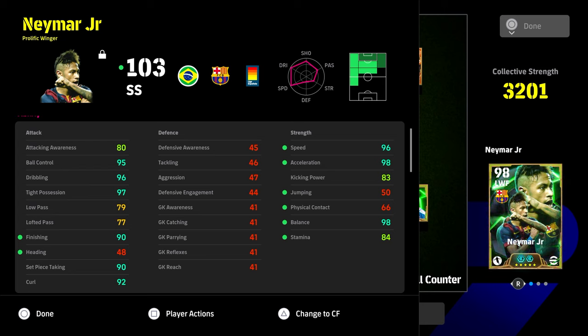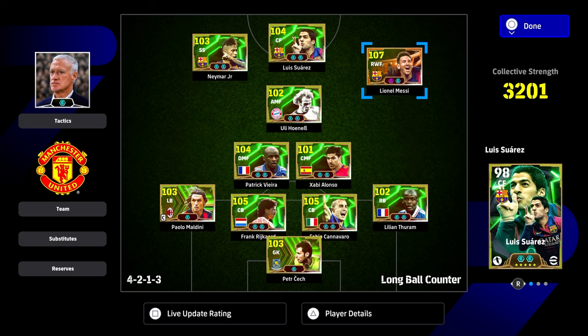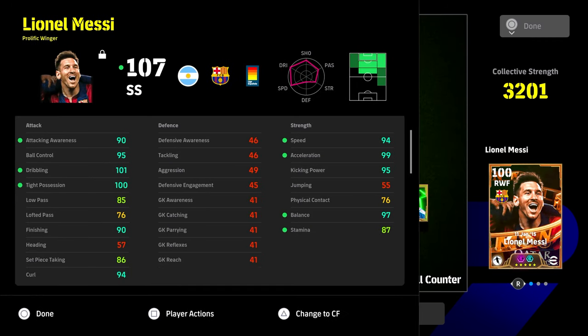That will be 99 and 99 each. I don't think I need 90 finishing on this Neymar because I'm not going to be playing him centrally. Same with Messi. This Messi is kind of a dual build at 107 overall as a second striker. I'll do an individual review of each player, but I wanted to get my builds out first because they've been absolutely beasting for me.